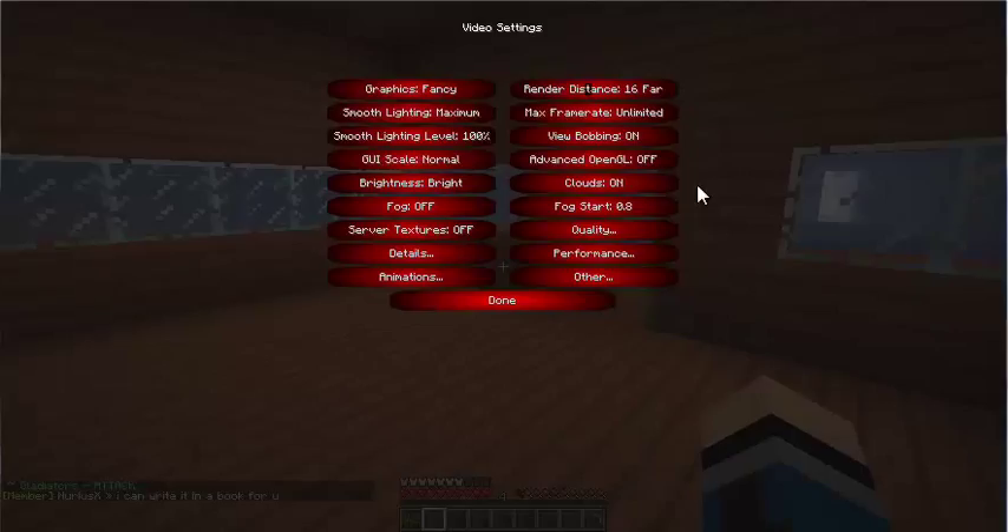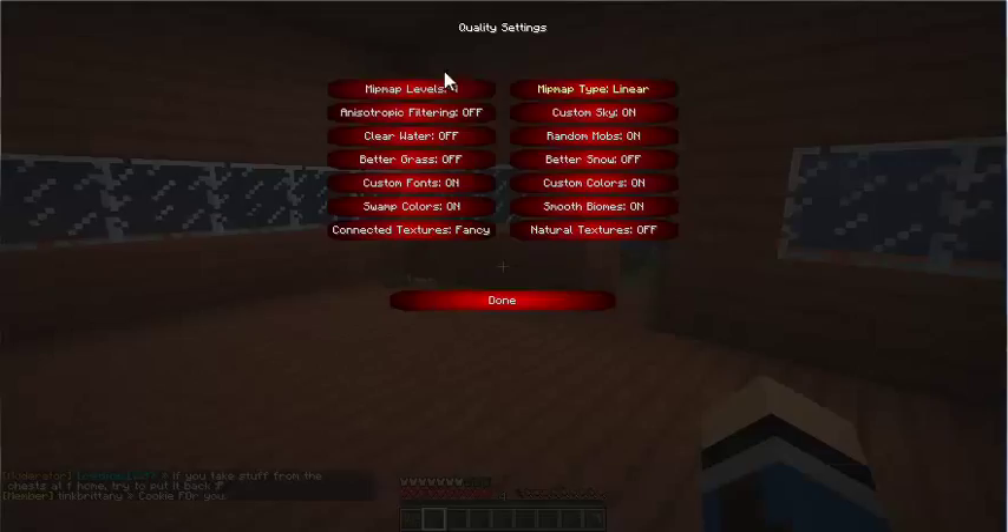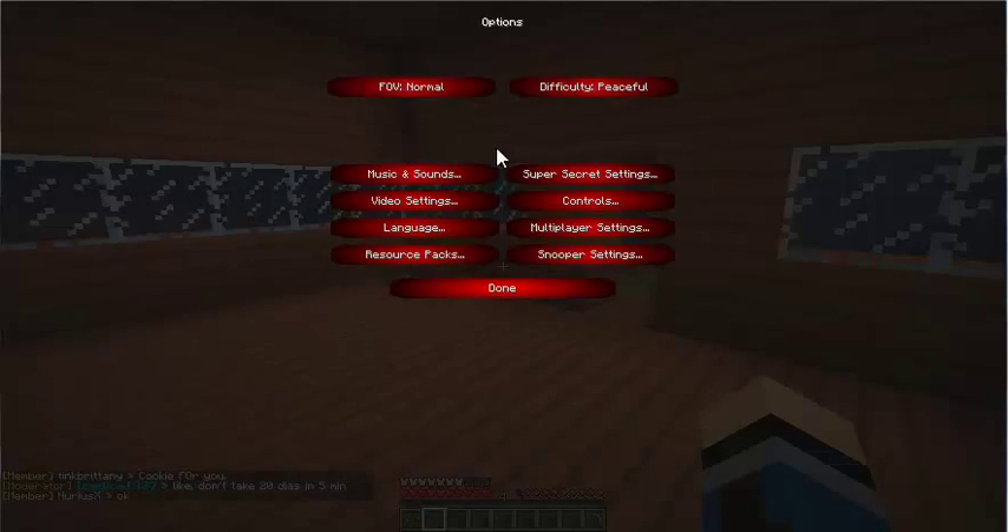Optifine is installed so it's a little bit better than usual with frame rates. I have all the graphics on all the way up — graphics fancy, smooth lighting maximum, render distance far, view bobbing on, clouds on. We have mipmap levels on 4 and on linear, so that's the best it can be.